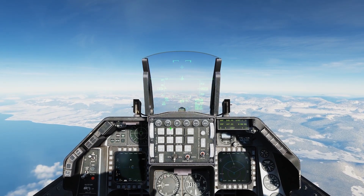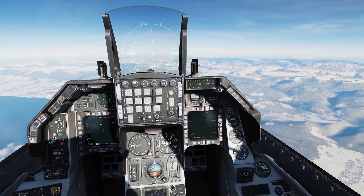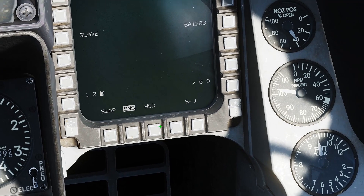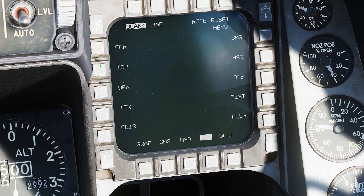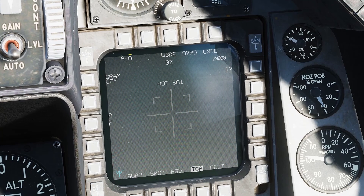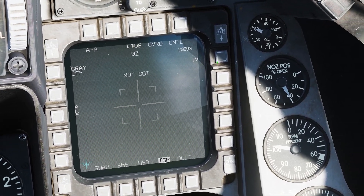So to get visual confirmation of the target, we can use our targeting pod to do that. Let's go into air-to-air mode and look for a target. While we're waiting, let's go down here. We're going to select this empty slot, hit the button next to it, hit it again, and select the targeting pod — TGP. Got the targeting pod up, and we can see we are in air-to-air mode. We're in wide, and we're in TV.